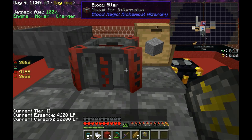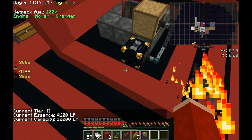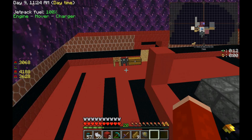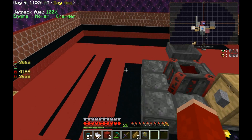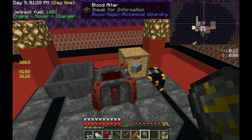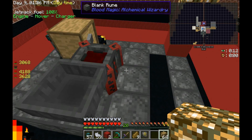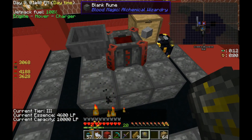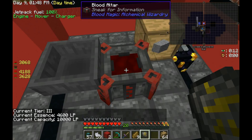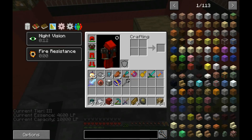So to make tier three, we need basically the same thing on the next layer, except on these corner pieces. On the corner pieces, what you do is you place two blocks down, like I have here, and on top of those blocks you place a piece of glowstone — and that's in every corner. I'm going to go do that off-cam real quick.